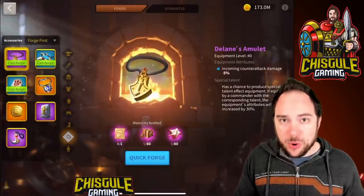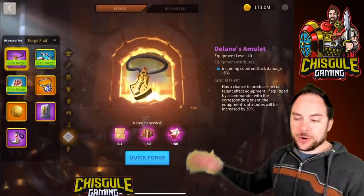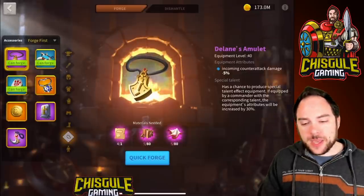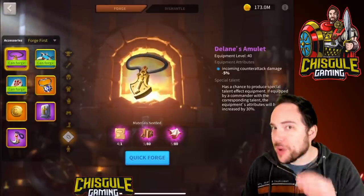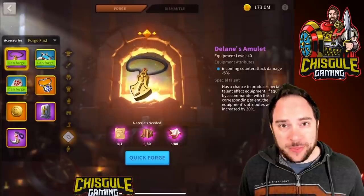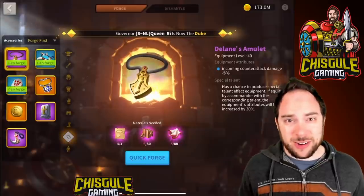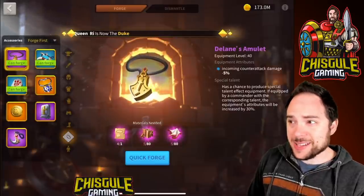Why would you chase accessories down? First and foremost, Delane's Amulet reduces incoming counter-attack damage by 5% — with the special talent I think it would be 7%. This is good just about everywhere: when you deal attack damage, you take counter-attack damage. But it's busted good in a counter-rally where, depending on what they're rallying with — say Alexander the Great and Charles Martel — they only do counter-attack damage to you because their normal attack damage is going to the garrison. For your counter-rally, Delane's Amulet is crazy good.